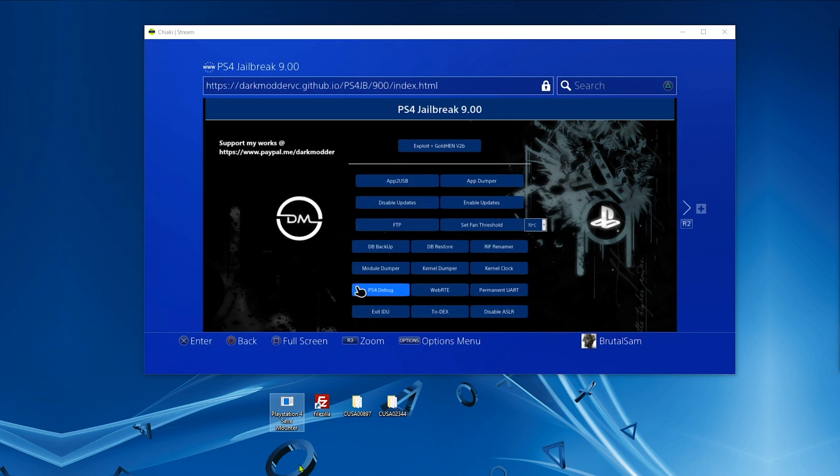First of all, you need to go to a 9.00 host and run the PS4 debug payload along with the FTP payload. You can run FTP from the host, or you can just go to the GoldHEN menu in the PS4 settings and enable it from there.